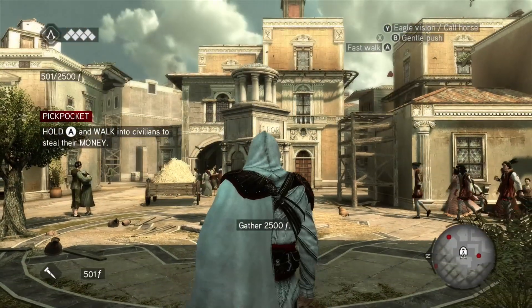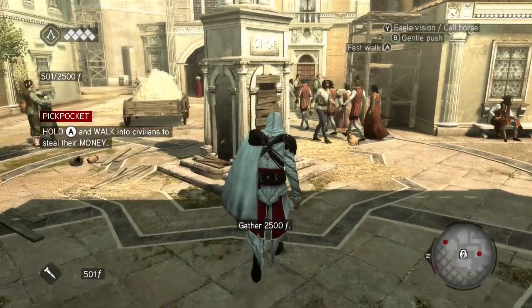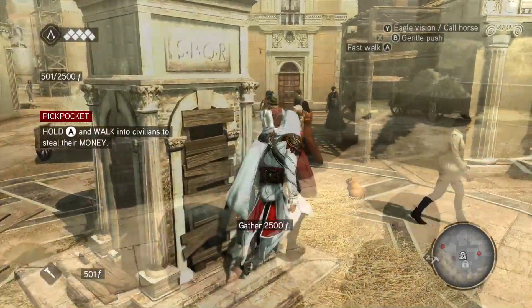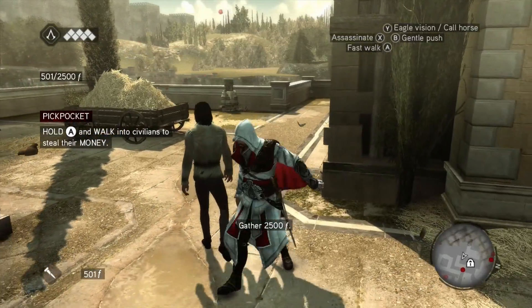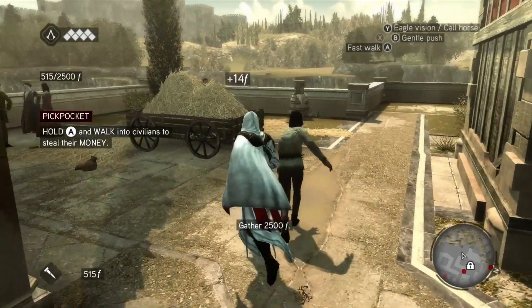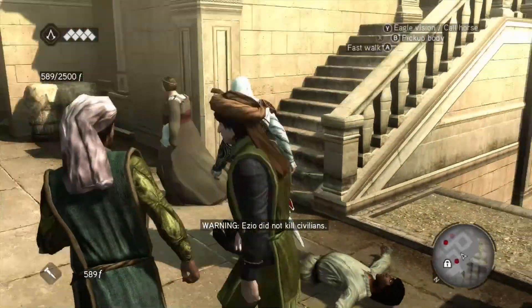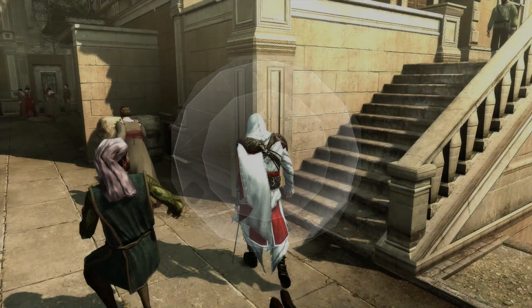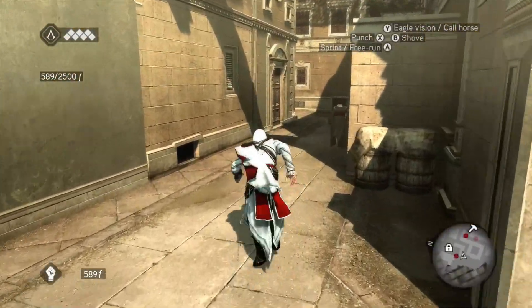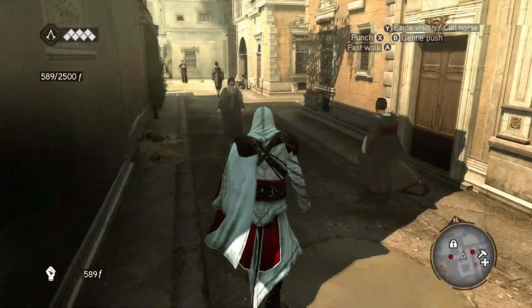Alright guys, we're off. Let me go find where I need to go. Oh, I have to gather 2,500. I have 2,500! Hold A and walk into civilians - that's what it is. What if I have 2,500? I will see you after I get it. I didn't mean to kill him. I meant to hand - let's go to hands. That was an accident, I'm sorry guys. I'm just gonna go to the bank and pull it out.